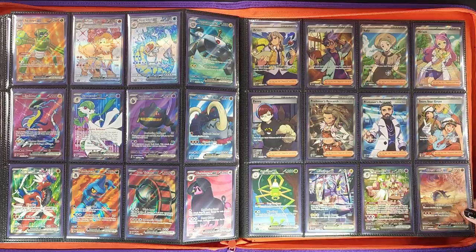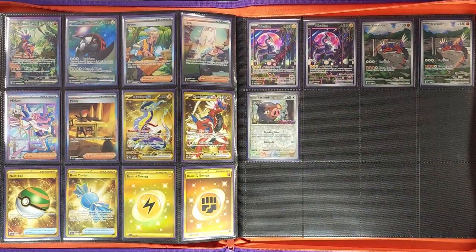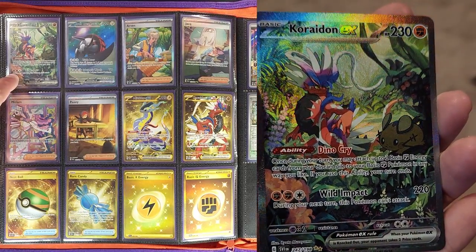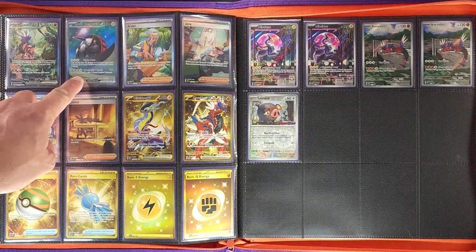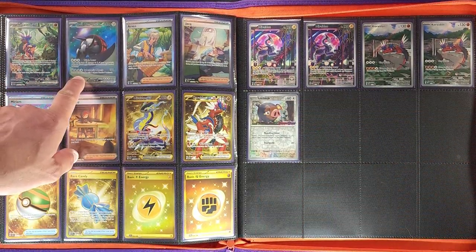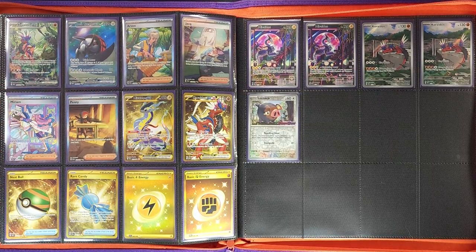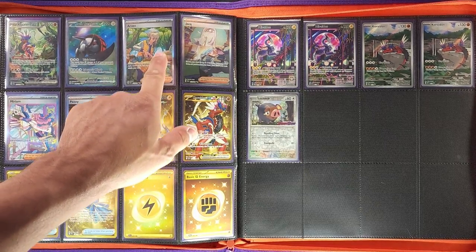Then the Great Tusk ex looking like it's in a sandstorm, and already on to the last page — we have the Koraidon ex in the middle of the forest. You have Iron Treads also in the desert but it looks like nighttime with no sandstorm. And that's it for the Pokémon — we have four SIR Trainer cards.